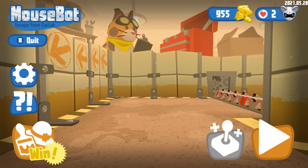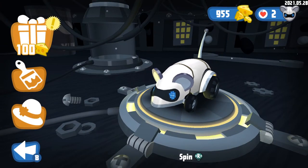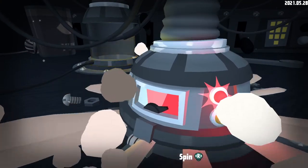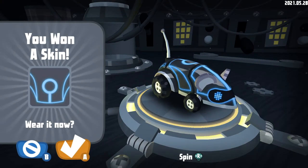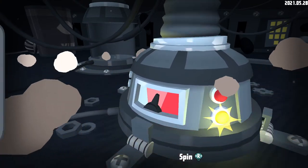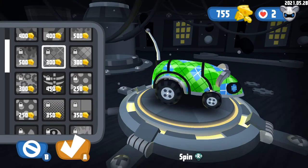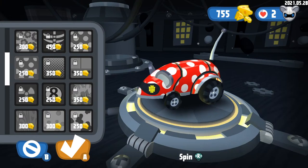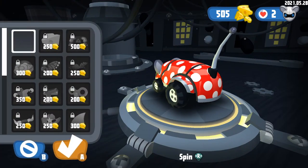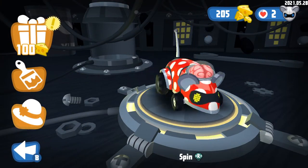I'm going to show you what you can do with the cheese. I've collected 955 cheese, and you can use it to customize your Mousebot. I'll roll the dice and get a mystery present — I got the Tron skin right away, one of my favorites. You can also just directly buy the skin you want. You can get polka dots or even a brain pan — it's a little gross but very Mousebot-ish. With that in mind, let's listen to Tim talk about the character design for the mouse and the cats.